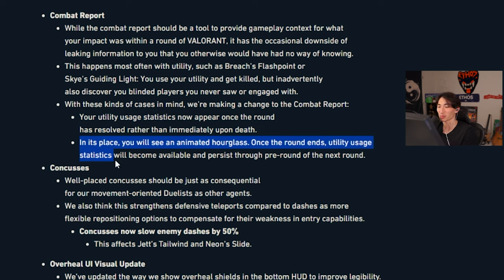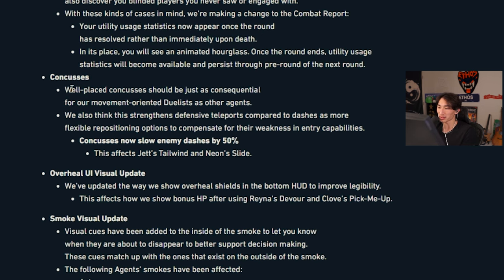Concusses: while concussed, agents should be just as consequential for movement-oriented duelists as other agents. Defensive teleports are compared to dashes as more flexible repositioning options. Concusses now slow enemy dashes by 50% — this affects Jett's Tailwind and Neon's Slide. So you just can't get out for free as much anymore.